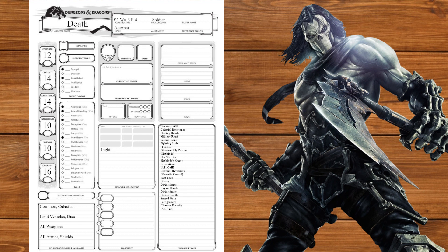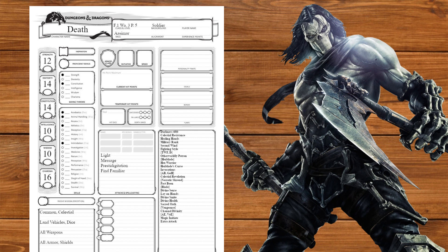At level 4 we'll get an Ability Score Improvement, which we'll use to take the Magic Initiate feat. We'll take Message and Prestidigitation from Wizard, as well as Find Familiar to get Dust. Next at level 5 we'll get Extra Attack.